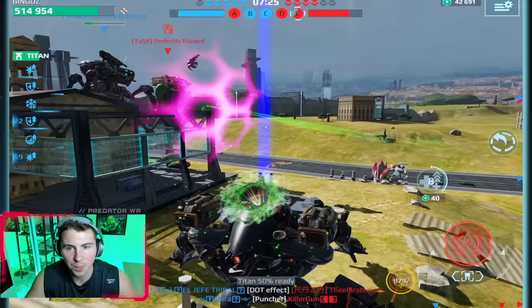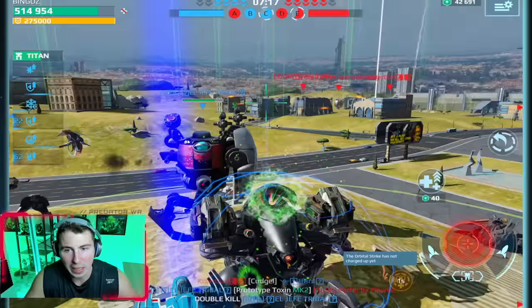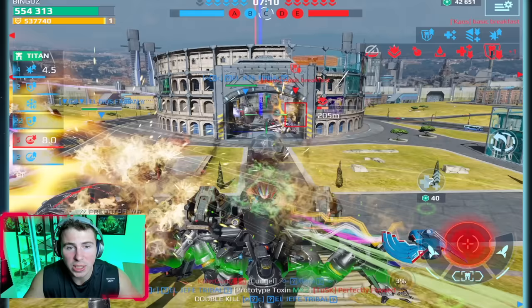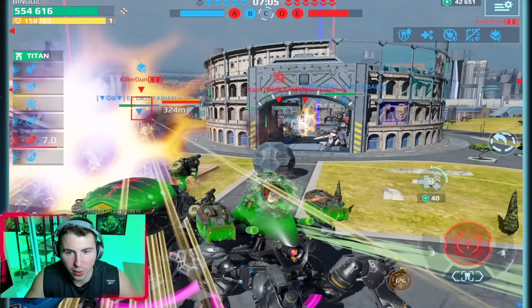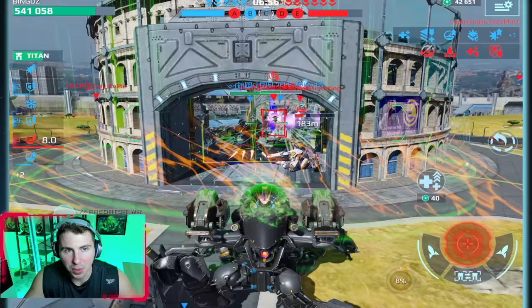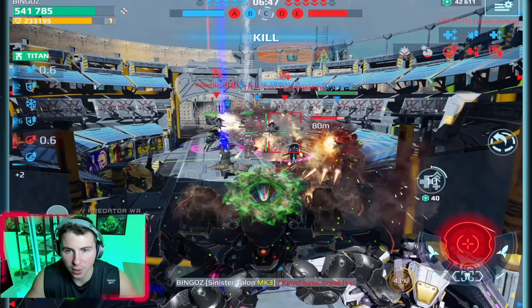We still have 515,000 HP plus an aegis shield. Heal up and let's hit our durability extender — we're back to 554,000 HP. We're getting gravity amped right now but we're also getting boosted by Kepri. I just wish the Wayland could heal gray damage — that would make it actually overpowered. But we still have a ton of HP. I don't know how they're gonna kill this fortress healing cheeseburger.